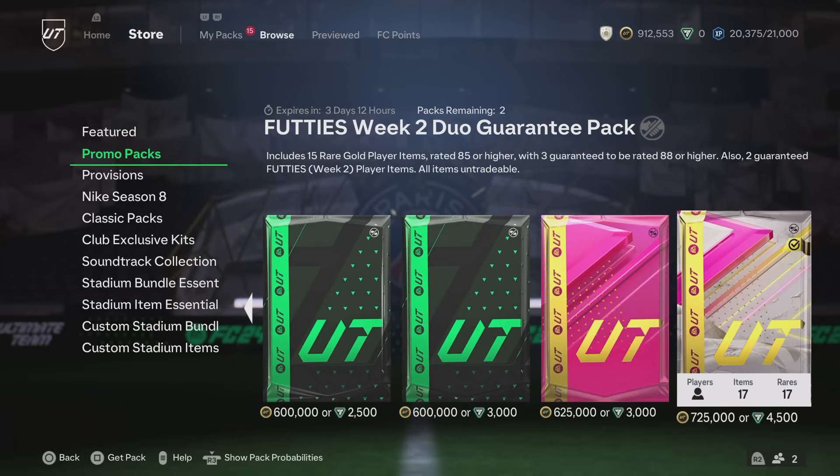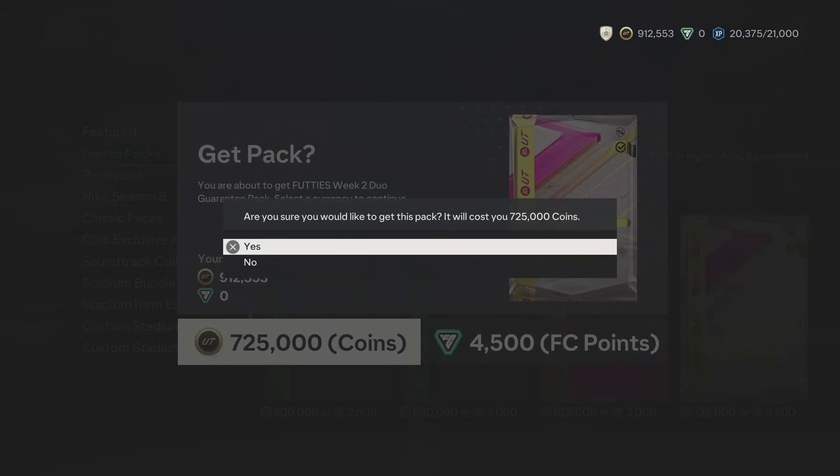This pack would cost you around $40-45, or about 40 quid. Obviously if you've done it through the menu grind and got the coins that way, crack it open and see what you get — or crack open 70 duplicate exchange packs and you know how that's going to go. Let's get into this pack — Footies Week Two Duo Guarantee Pack, 725,000 coins.